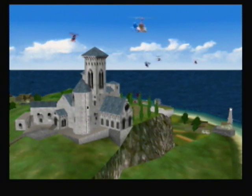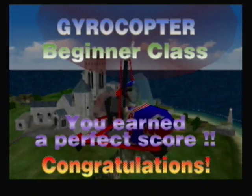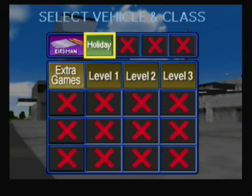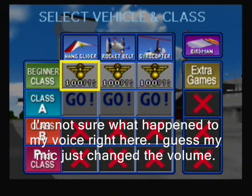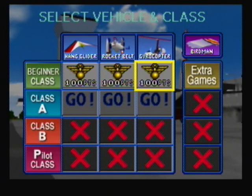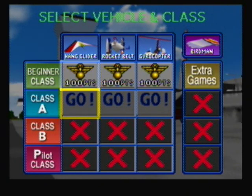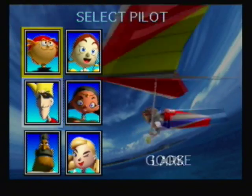We'll get into more interesting Gyrocopter missions as we go, especially the missile missions — those are a lot of fun. After getting gold medals on all the beginner class stages, we unlock an extra game: the Birdman stage for the Holiday Course. The Holiday Course is basically the island we did the last three missions on. To unlock the rest of the extra games, you have to get a silver badge on all vehicles for each class. So if you get a silver badge on all Class A missions you unlock one extra game, the same for Class B, and the same for Pilot Class. I'll be showing off the extra games at the end of the project, so first I'm going to complete all the main missions.